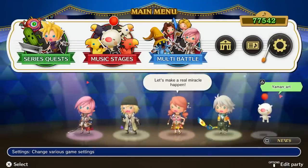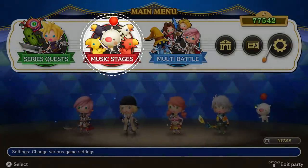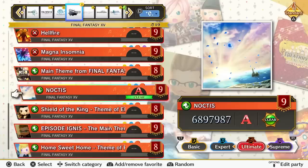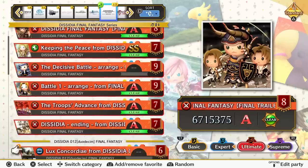Final Barline contains three main modes: series quests, which are the closest thing it has to a campaign; music stages, which is just a free play mode; and multi-battle, which houses the multiplayer options. Finishing a song for the first time in series quest mode will add it to your ever-growing list of music stages to revisit or use in multi-battle.